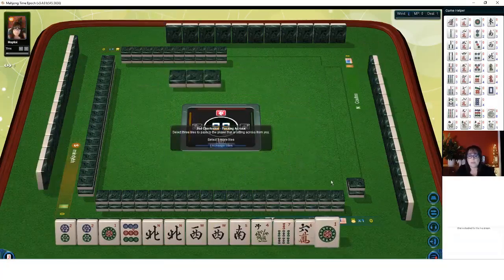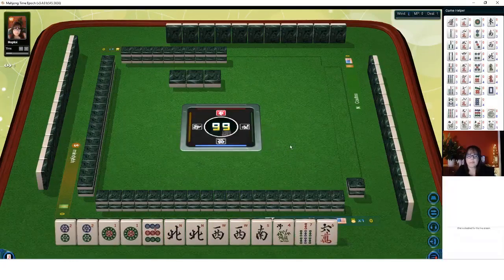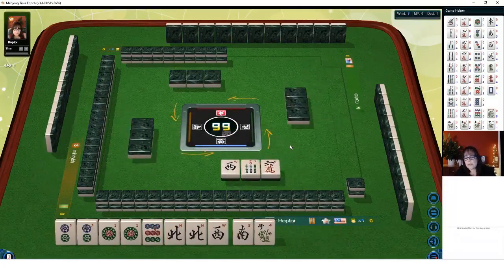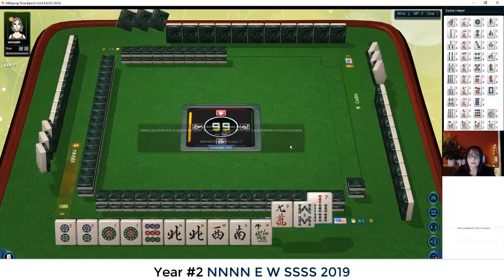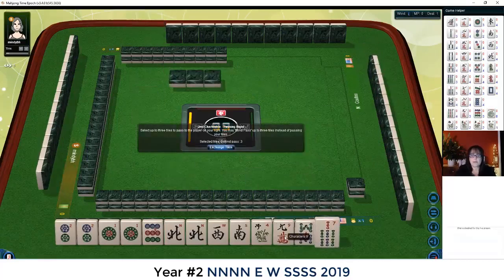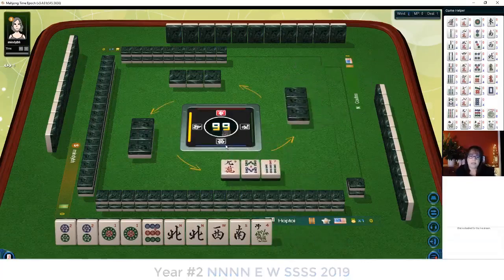We got a one — that's a keeper. And we have two tiles to pass. Let's give up the West. There is a year hand in the wind and dragon category, second hand down. If we get South, then more Norths, we could maybe play that. We only need one white dragon for that hand, but that's a gap right now. This is a gap hand.